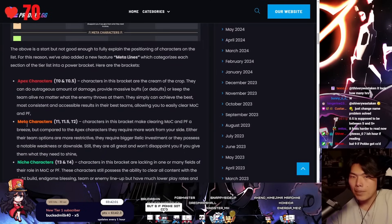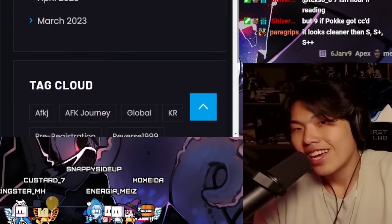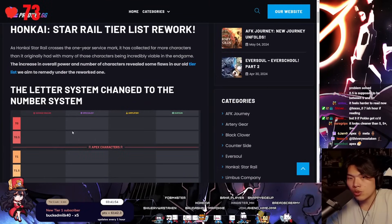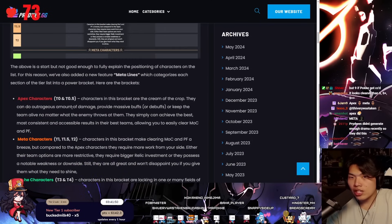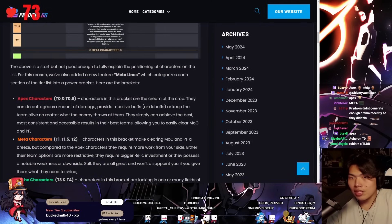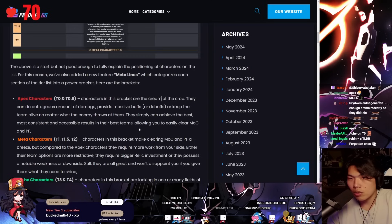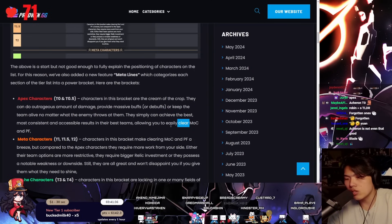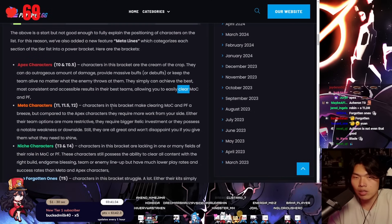The meta lines are: Apex, Meta, Niche, and the Forgotten ones. Apex characters — everything at tier 0 and tier 0.5 — deal outrageous amounts of damage and provide massive barriers to keep the team alive no matter what. They achieve the best, most consistent and accessible results. Note that the criteria here is to clear Memory of Chaos and Pure Fiction, not to get a zero cycle.